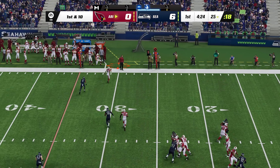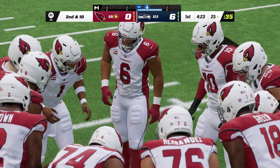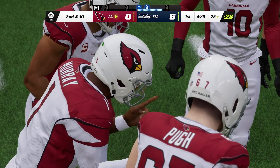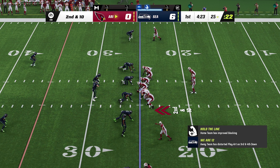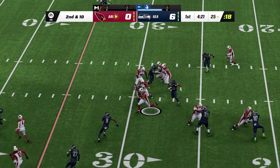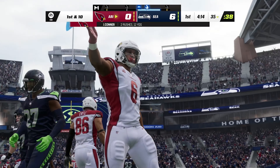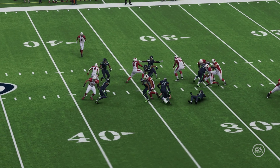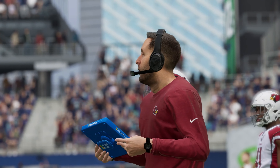Murray now on first down, and this will be incomplete. He had an open man but put a little too much heat on it — just needed a touch more air under it. An incomplete pass leads to 2nd and 10 from the 25. Murray giving to Conner on the option — and he's brought down, getting this up to about the 35. A gain of 10, first down Arizona. Now that's how you start to get back in the good graces of your head coach. He fumbled on the last possession but they showed faith, gave him the ball again, and he repaid them with a first down.